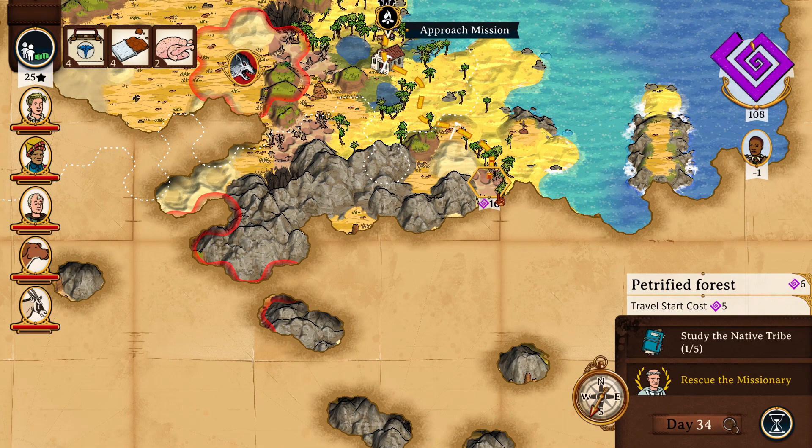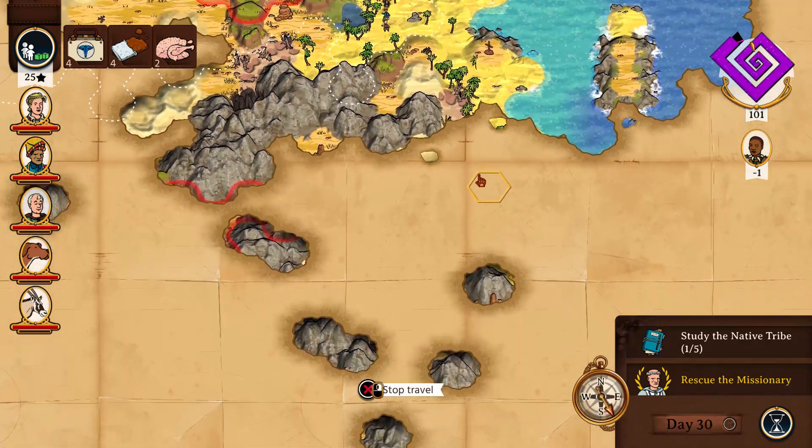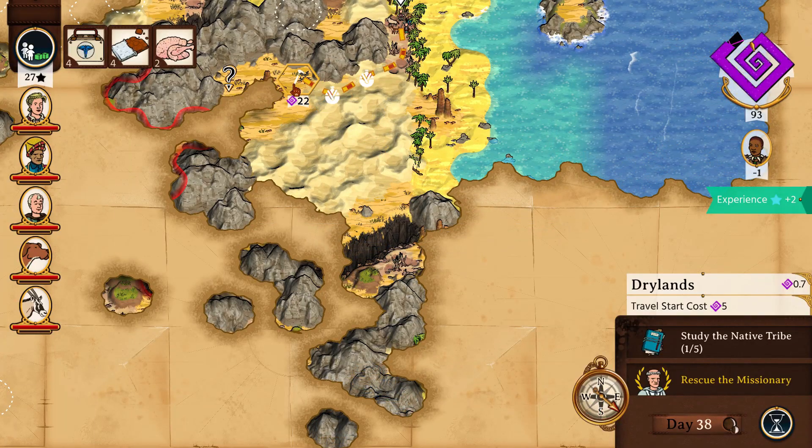Curious Expedition 2 offers a solid visual style. The 2D art reminds me of older storybooks like Curious George, with a slightly comical and bright take on the world. The audio experience is enjoyable — the sound effects are good and the soundtrack is excellent, but it is hindered slightly by the low number of tracks.